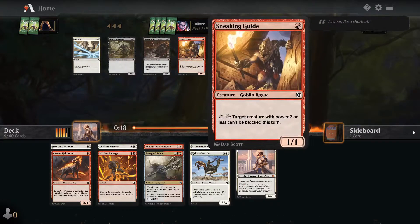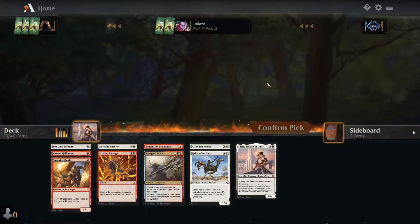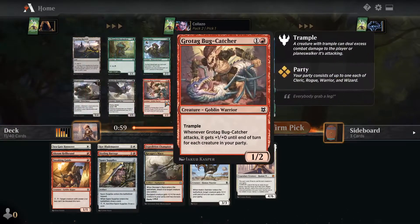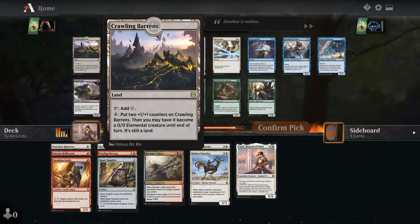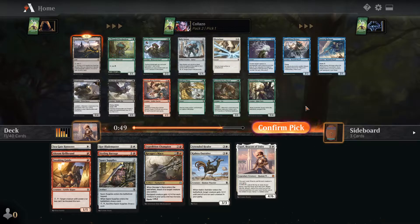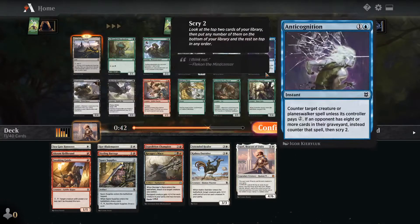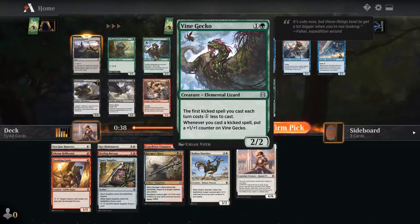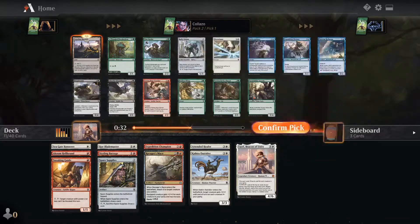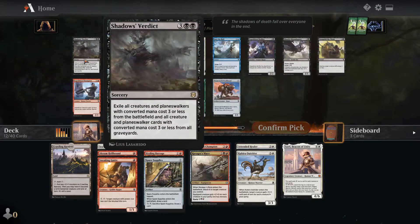There's a big chance we're going Red-White. Got a Goblin Rogue — I'll take that. Some sideboard options here. Crawling Barons is an amazing card — it gets so big in the late game — that's probably our pick. There are other good cards: Tangled, Royal Mage, Diviner, Scythe Cat. But Barons is just a nasty card.